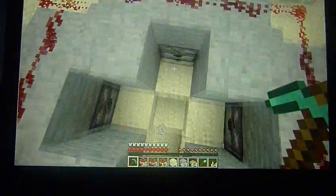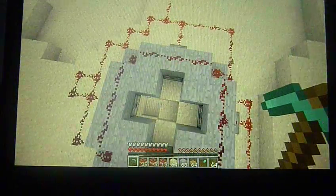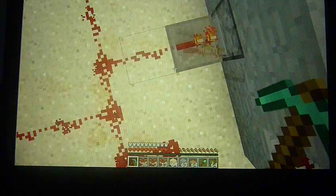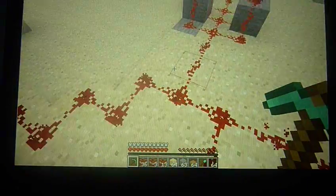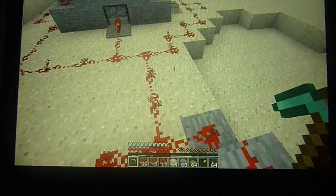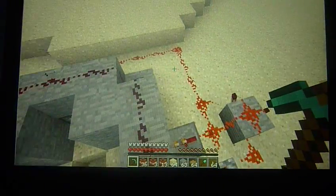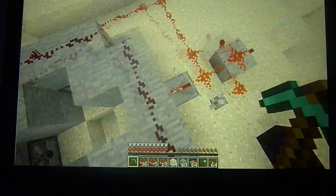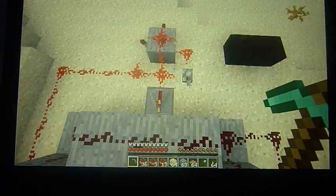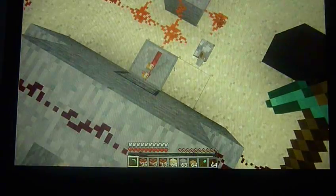So here it is: four dispensers all facing the center. There's redstone wiring and redstone repeaters facing the dispensers that go up to a switch and two redstone torches. Over here on the other side, the redstone wiring was too long for me to have just one switch, so I had to add another switch with two redstone torches.